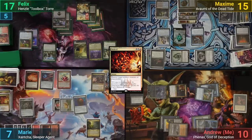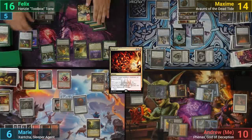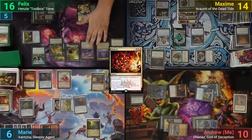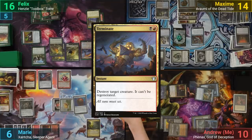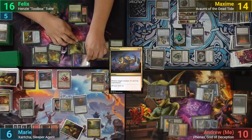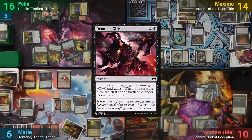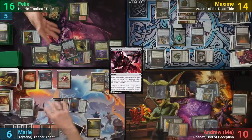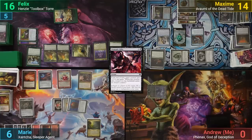Felix sacrifices the Mitotic Slime to Mogus and draws, with Sir Conrad pinging the table for 1. He activates Mimic Vat to make a token copy of Atsushi, drawing a card off Garruk's Uprising. He then casts Terminate, taking out Sir Conrad. Moving to combat, Felix swings Atsushi and the 4 slimes at me, and casts Demonic Gifts onto Atsushi to give it the buff for lethal. Marie responds by activating Xantcha once more before I die, drawing a card. Felix passes, and during his end step Maxim casts Vampiric Tutor.